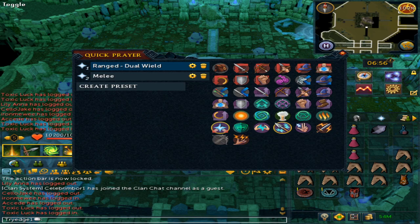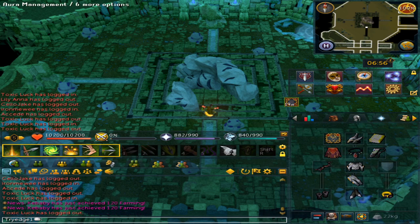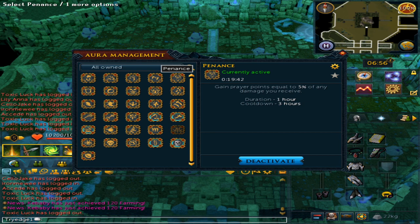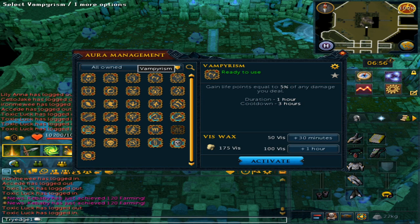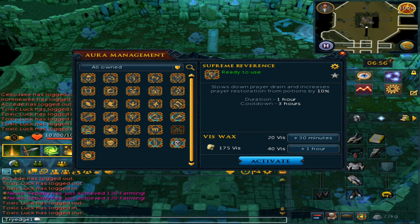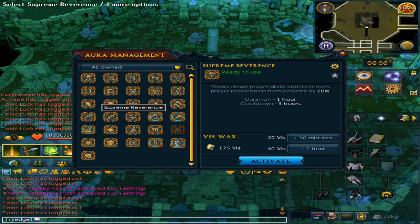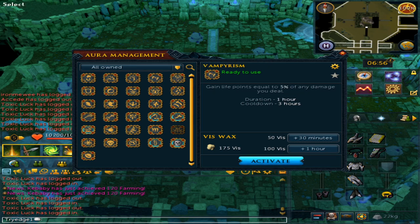Before doing so, for your quick prayers set it to Soul Split and then Anguish if you do have it. For your aura, either Penance Aura, Vampirism Aura, or even the Revenance Aura — those are all exceptionally good. The Penance Aura I find is by far the best since you don't have to use prayer potions. Vampirism Aura is good as you'll use less food, and the Revenance Aura makes you use less prayer points, so it's kind of like a weaker version of the Penance Aura.